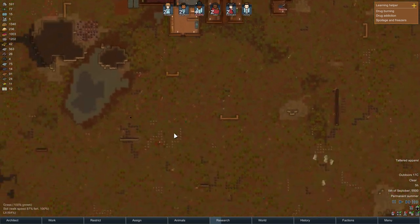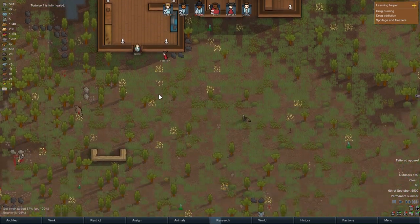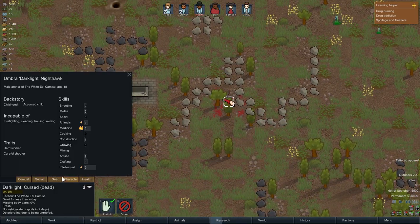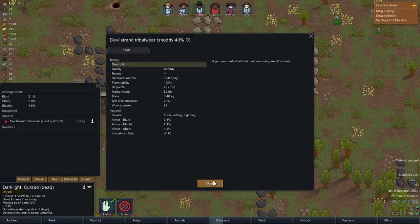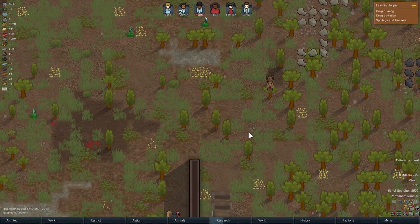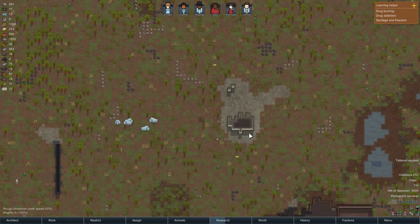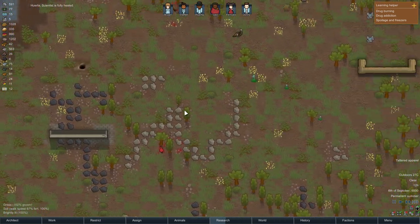Law hasn't finished the leather t-shirt yet, so I'll speed up time. Now they should go take care of things. Full heals — perfect. And then we might be able to go open that place up. The tailor is now out of bed. I'll strip the raider and check what she's wearing — tribal wear, not too bad quality.